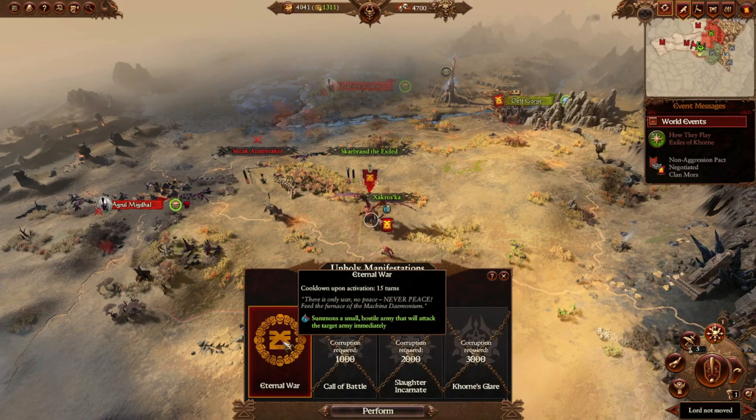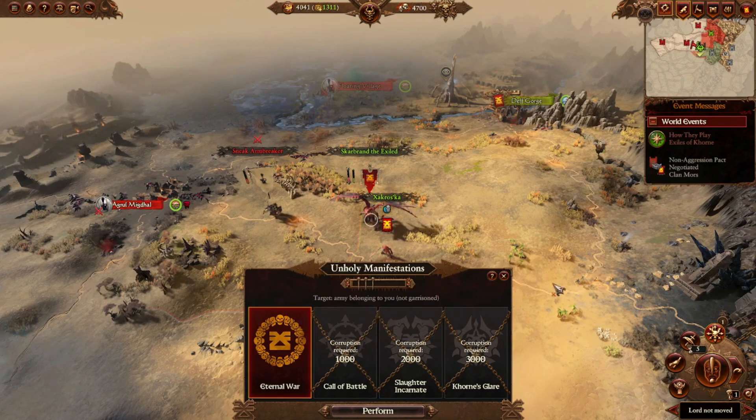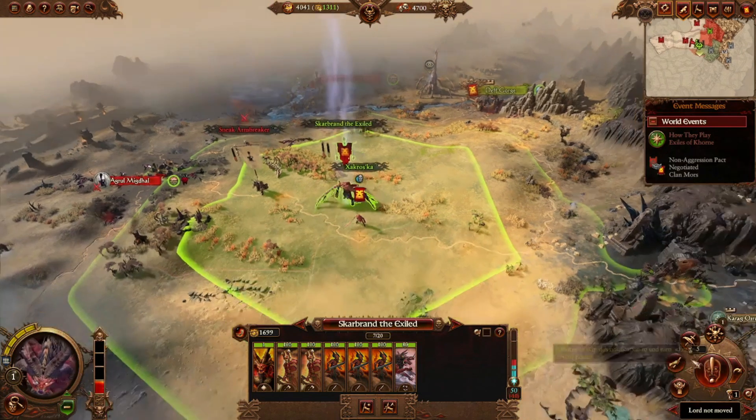Holy manifestations are right here. Khorne summons a small hostile army that will attack the target army immediately. So if you're in a pinch and you're about to fall under your bloodletting threshold and have nothing to attack, you can use that to give yourself a little boost.